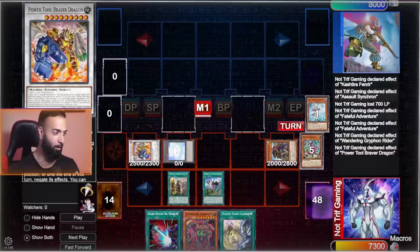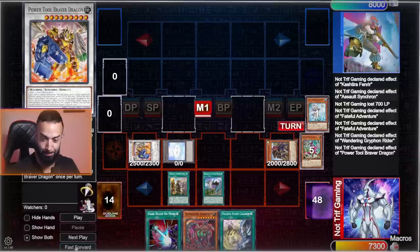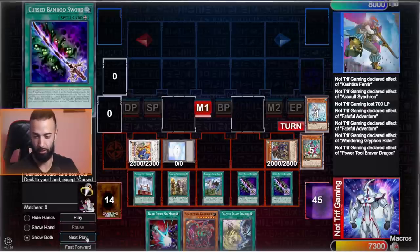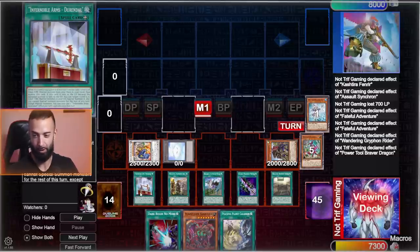If Power Tool Braver Dragon is special summoned, you can equip up to three equip spells from your deck to this card — that's a plus three. And it's not even done: during the main phase as a quick effect, you can send one of those equipped spells to negate a monster on the field or change its battle position. The card is broken, and with Revolution Synchron it's ridiculous. We're going to equip three — we'll send Original Bamboo Sword.